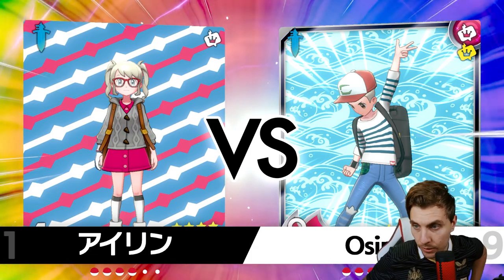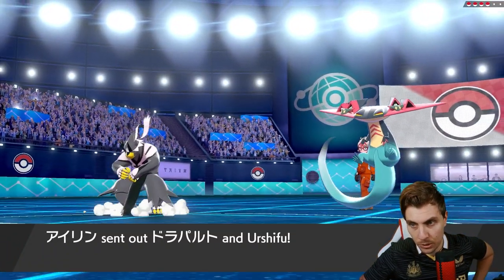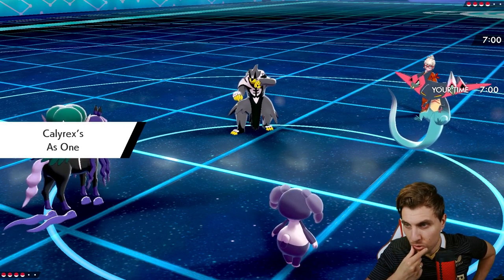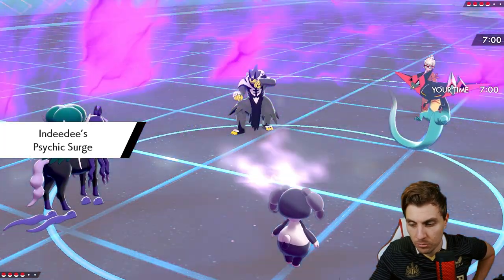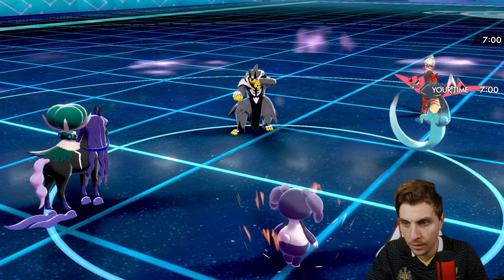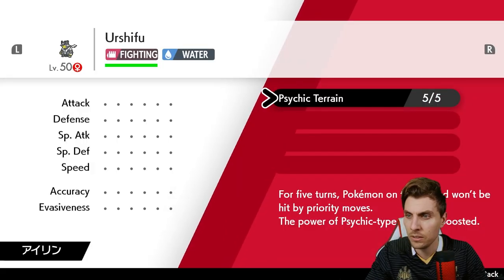We need Incineroar in this match, and probably Whimsicott too. I'm pegging a lot on Calyrex to carry us through, but with the redirection support we should be all right. Colossal teams are always difficult to lead against — you can get punished pretty hard quickly if you lead wrong. We are seeing Urshifu and Dragapult come out from the opponent, and since it's Rapid Strike Urshifu we can just Astral Barrage and redirect without needing to Dynamax.